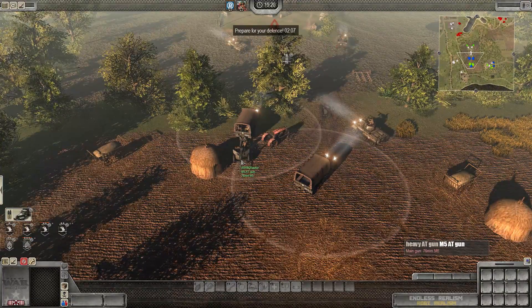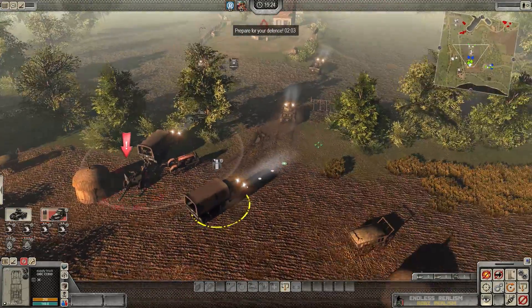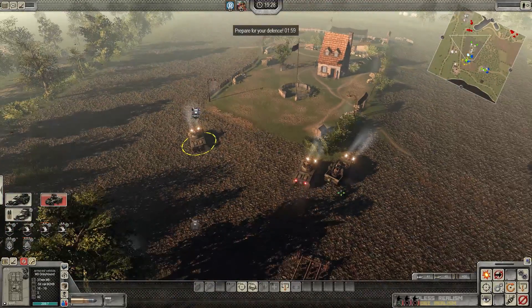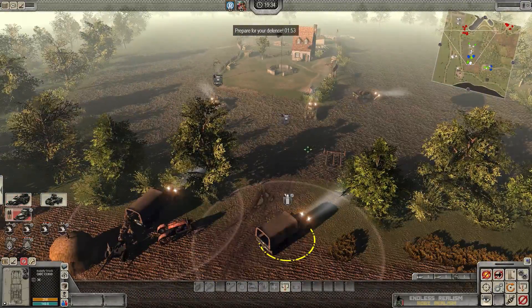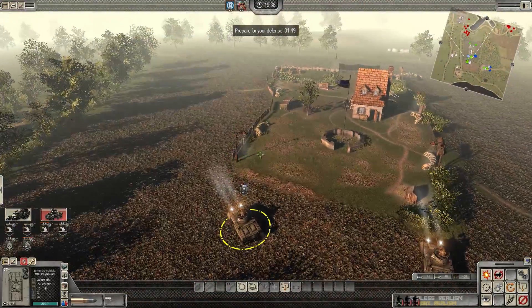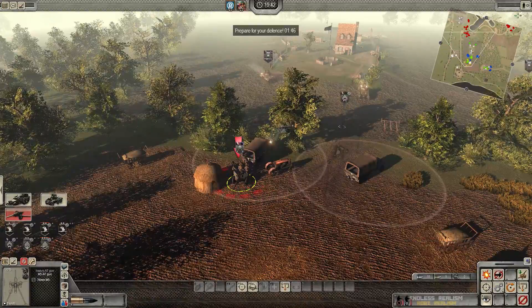It looks like you also got the AT gun — I'll give that to you. Drop it where you want and I'll give you the gun. I've got an M8A2 and also an M16 here. Looks like they're coming for the headquarters, so we better start getting set up ASAP. Give me that AT gun — on it now.